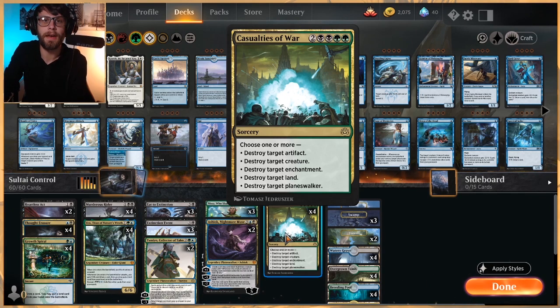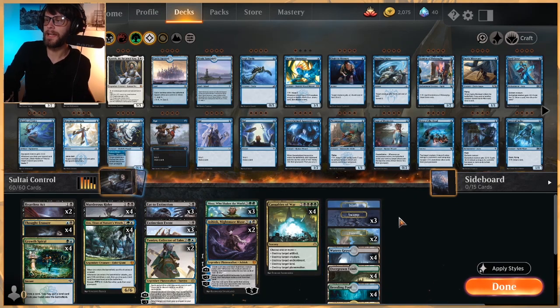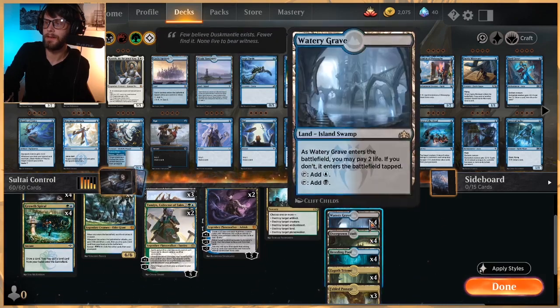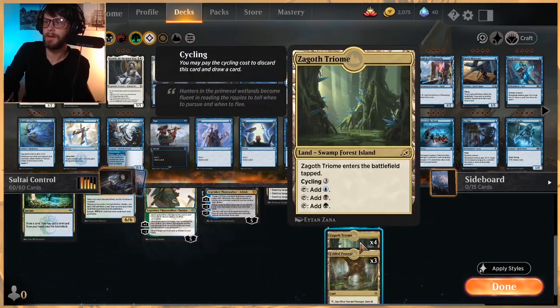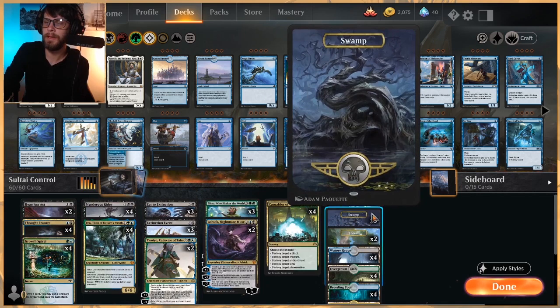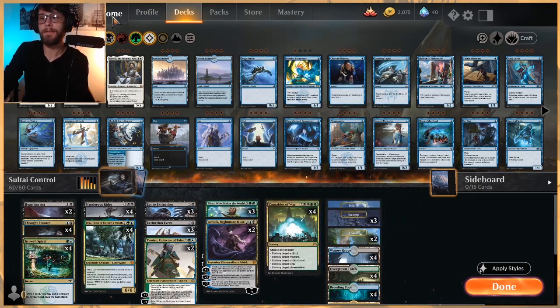Artifacts are hit or miss obviously, but generally speaking Casualties of War is a very high-value card especially in right now's standard environment. The land base is 25 lands: one island, three swamp, and two forest, the full gambit of Shocklands. Four Zagoth Triomes as well - great way to cycle through the deck if need be. And three Fabled Passage to search up our basics.